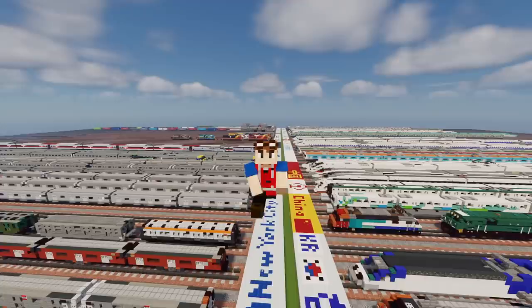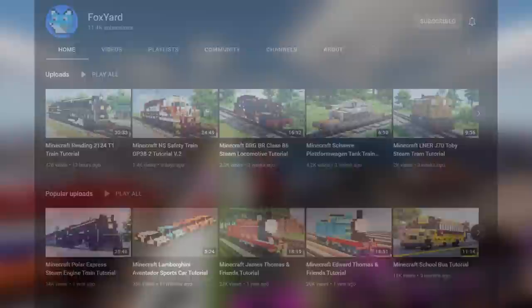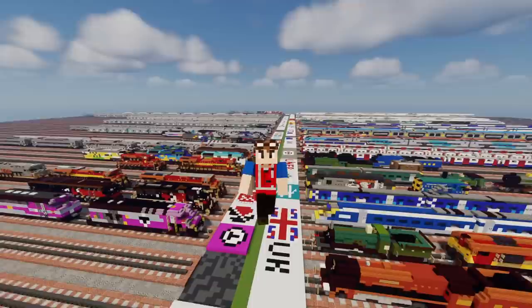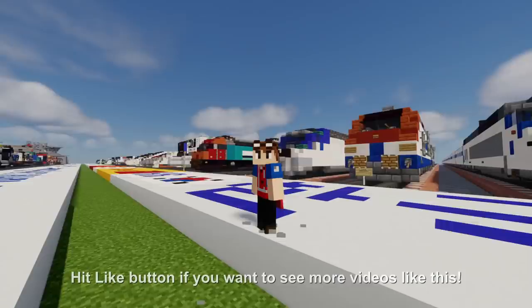If you guys want to see this map for yourself, there's a download link on Planet Minecraft, or you can log in to my Minecraft server Fox Craft — link in the description. I have a second channel called Fox Art where I've been posting my Minecraft train tutorials. If you're interested in commissioning a train, check out the link in the description — a lot of these trains wouldn't be possible without commissions. Thanks to all the people who commissioned trains this past year, especially Victor and Trainmaster395. That's pretty much it for the video — I hope you guys enjoy. Hit that like button, subscribe if you haven't already, I'll see you guys in the next one. Bye.